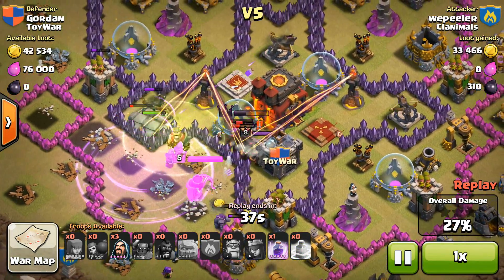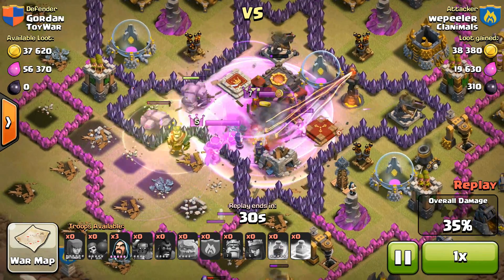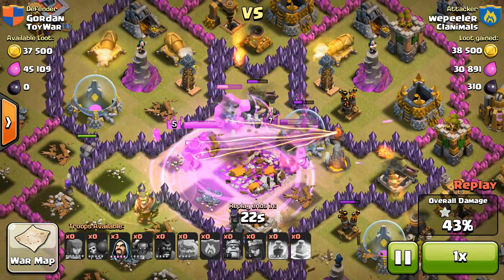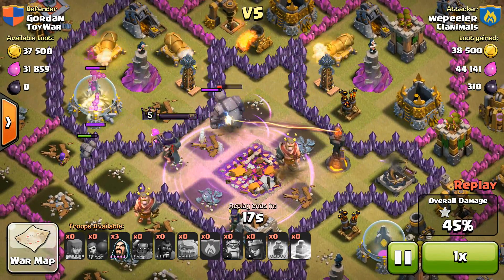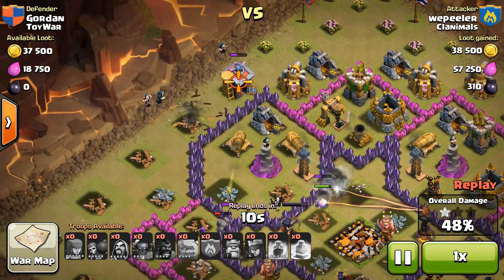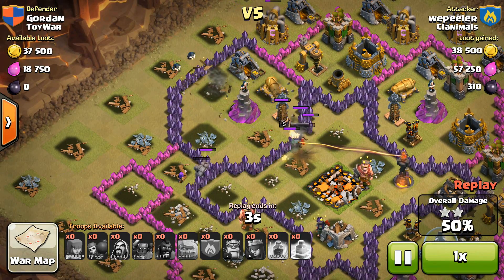I was able to jump over into there. Nobody really got over to that inferno tower quickly because there were other defenses like the X-Bow and a lot of mayhem going on. Dropped another rage spell. The Golems went right for that inferno tower, knocked it out, got the town hall with the PEKKA, and we were just dropping spells with absolute mayhem going on in there. Able to take out more buildings and get that 50%. The inferno tower was still doing some work, but that Golem was sponging it up. We dropped a couple wizards to take out the two barracks up top, and they honed in on a cannon to get me the 50%.